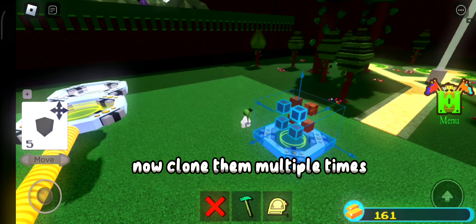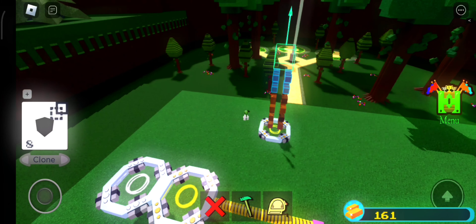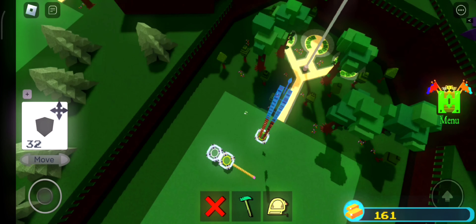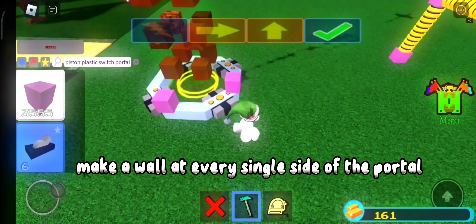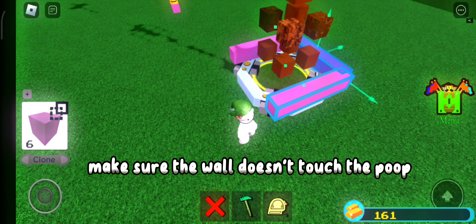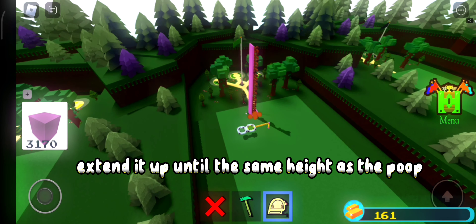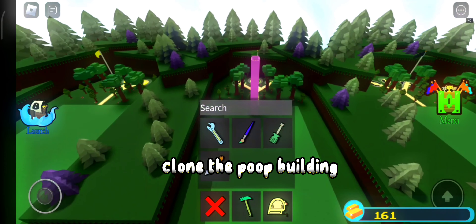Color them brown. Now clone them multiple times. Make a wall at every single side of the portal. Make sure the wall doesn't touch the poop. Extend it up until the same height as the poop. Clone the poop building.